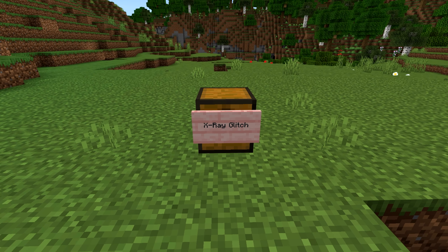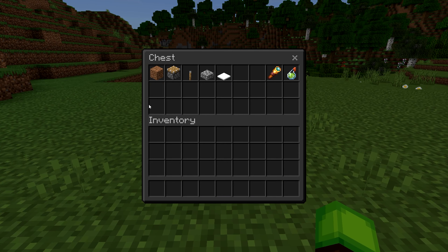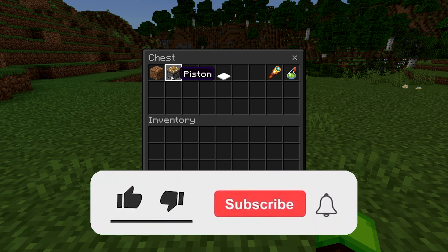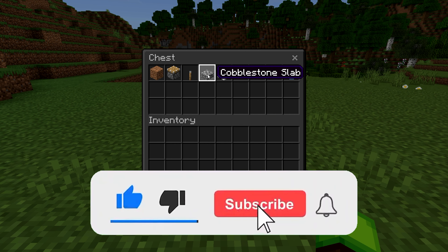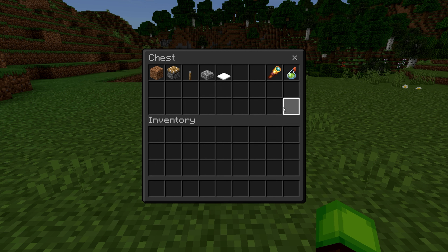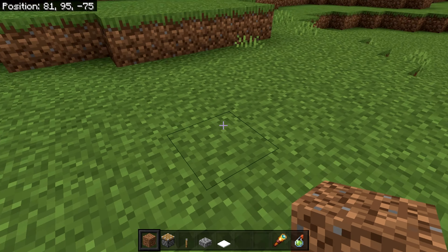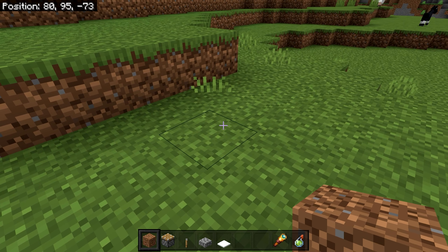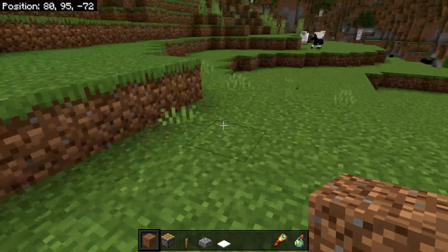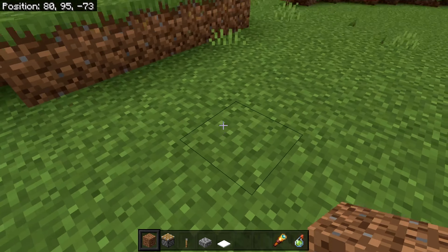This first glitch will be super useful for those of you who like exploring — and that is the x-ray glitch. To do this glitch, all you'll need is a solid block, a piston, a lever, a slab of any kind, a top snow (which you can craft with snowballs), and optionally a spyglass and a potion of night vision to increase visibility. Go ahead and grab all these materials, and once you have everything, go to the spot where you want to x-ray. It does not have to be on top — you can always do it inside caves to see deeper.